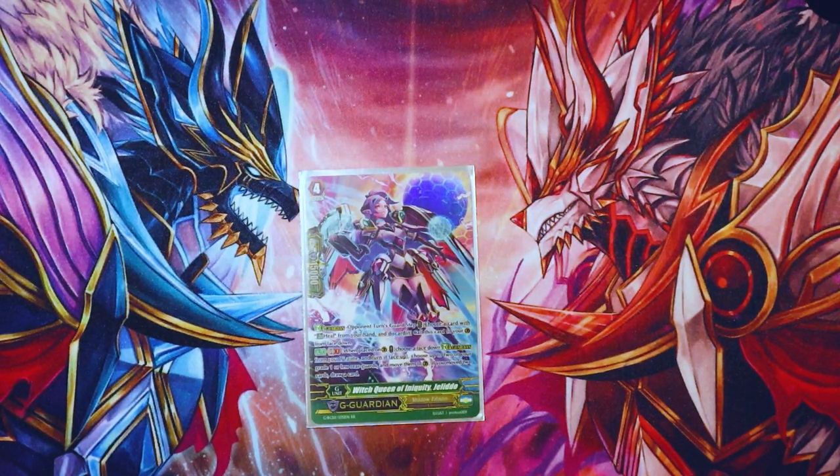I run one Witch Queen of Iniquity Jalito — it's from the first Fighter's Collection G guardians. GB one: when you guard with it, choose a face-down G guardian and flip it face up. Choose up to two of your grade one or less rear guards and move them to guardian circle — if you moved two cards, you get to draw.